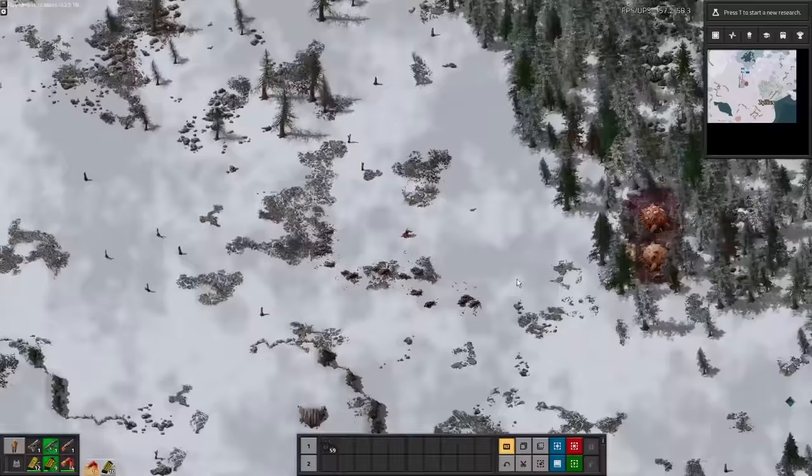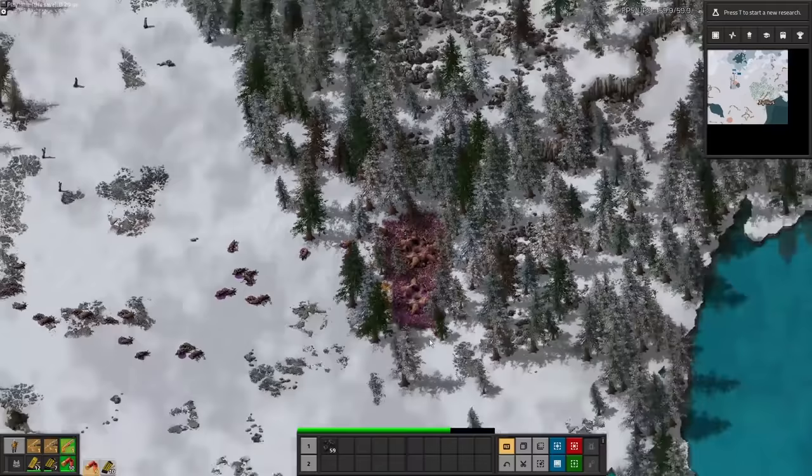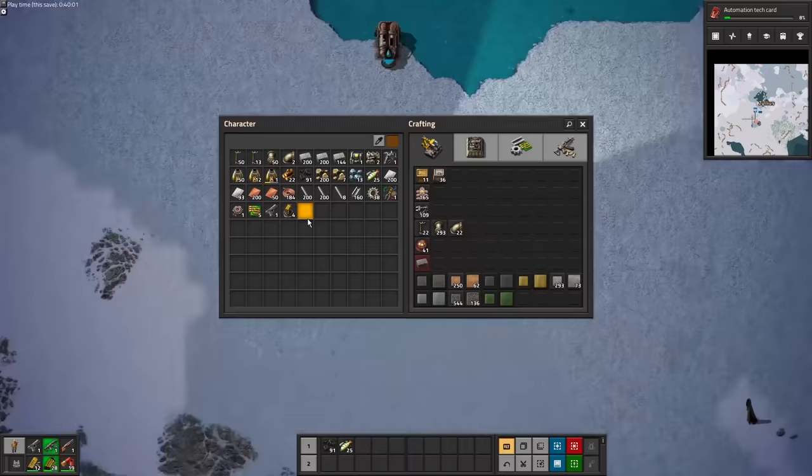As soon as I can craft a machine gun and a shotgun, I decide it's time for a little revenge. After some lead pills from my good friend Dr. Shotgun, the problem disappears — for now. You might have noticed that purple slimy goo underneath the nests. It's called Creep, and it's a nightmare to walk through, but it plays an important role in this mod and we'll get to that later. I've finished researching steam power, so it's time to upgrade.